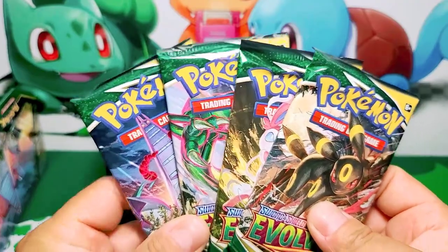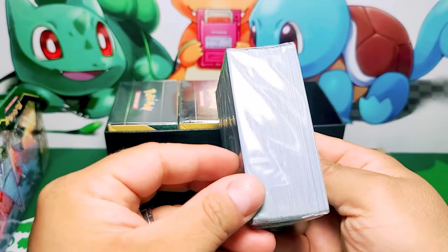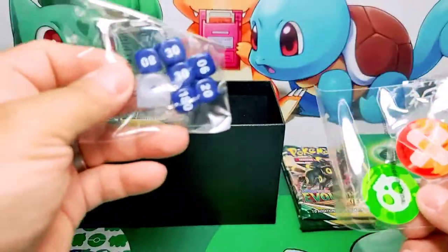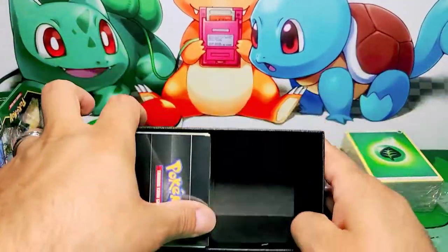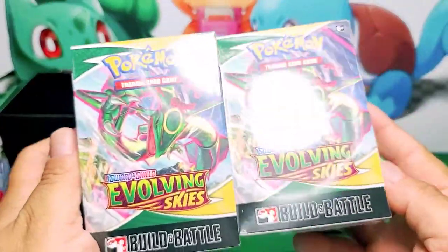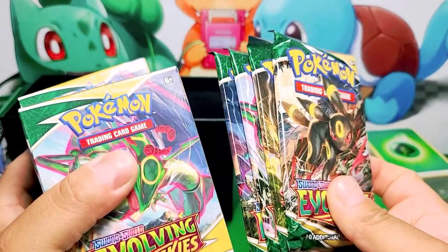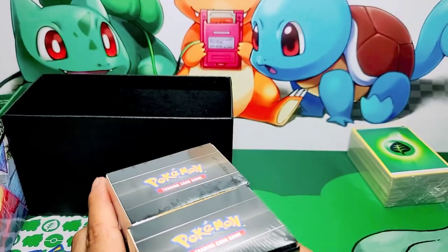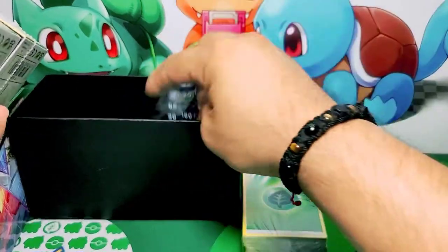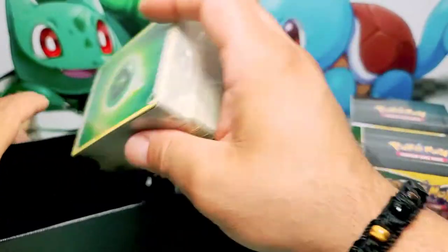We got four booster packs here. Look at this — a stack of energy cards. We got our damage counters, our dice. And we have two Build and Battle boxes. Each of these have four booster packs, so technically we have 12 booster packs, plus energies, damage counters, and dice in here. Let's see if the value is worth it.